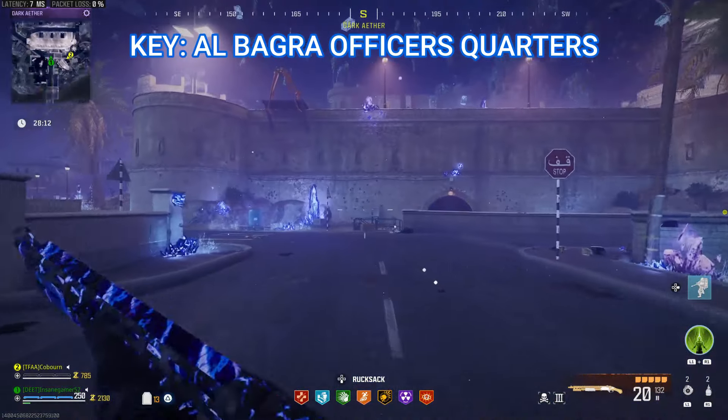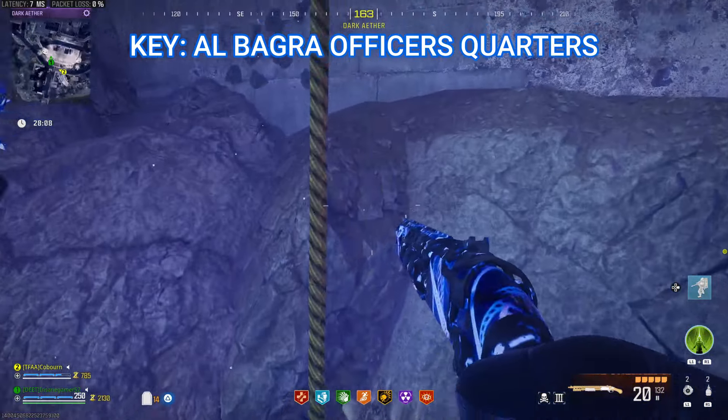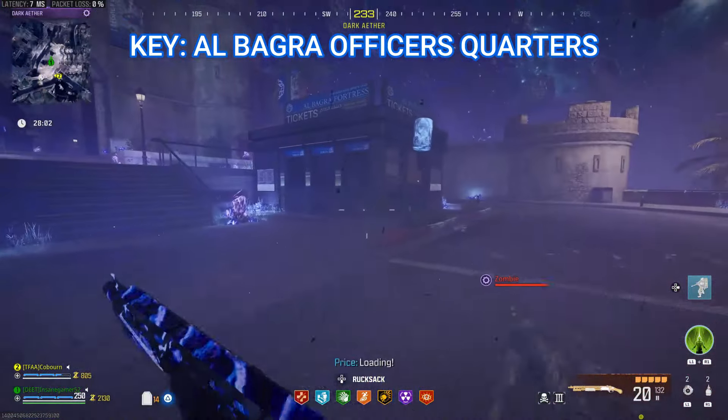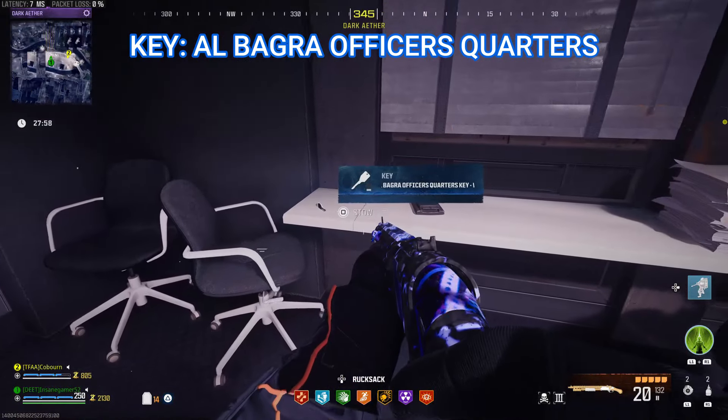Starting off from where you spawn in the Dark Aether, go to the end of the road and ascend up to the top of this zip line. Run over to the right of the two buildings in front of you and you will get a guaranteed Albagra Officer's Quarters key.